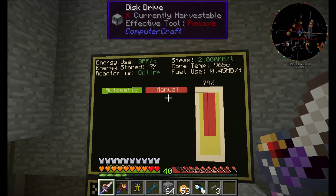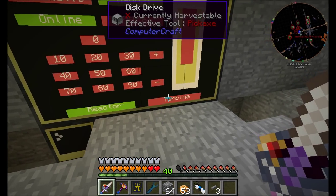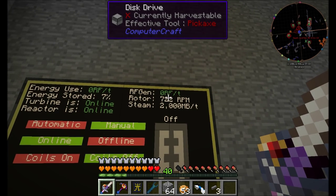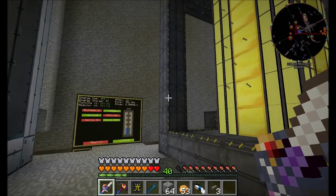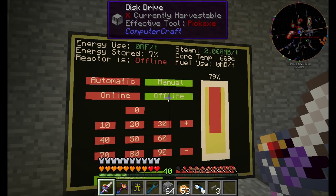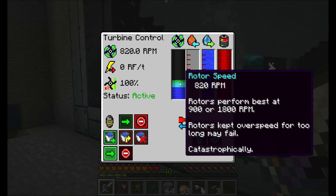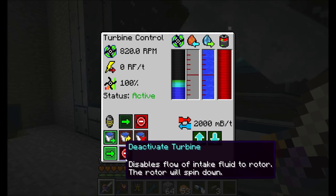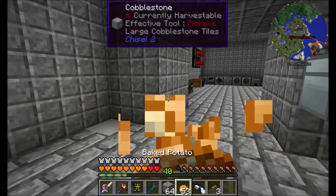The computer's probably automatically re-engaging them, so let's turn off the computer for a minute because we want to stop that for now. I can switch it into manual mode, and we will take the turbine and turn off the coils. So you can see we're not producing any RF, but our rotor is speeding up. Energy storage is around 7%. So let's actually turn off the reactor at the moment — we're going to set this guy to offline, which should stop producing steam. He's going to slowly lose some speed, so I'm going to deactivate the turbine.